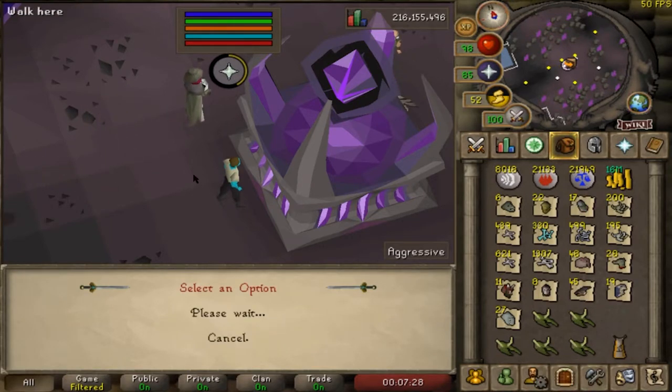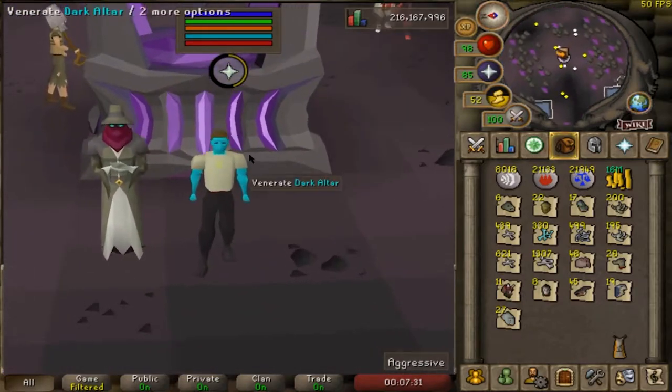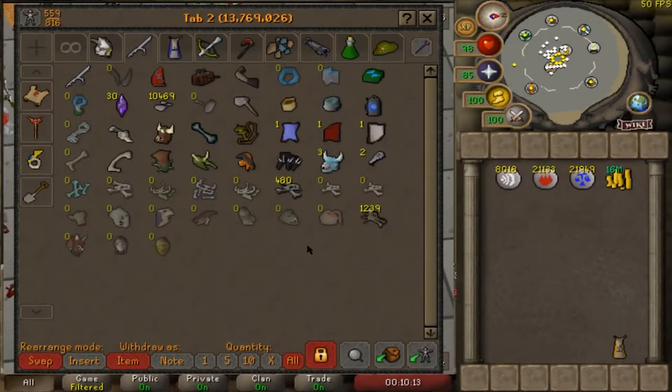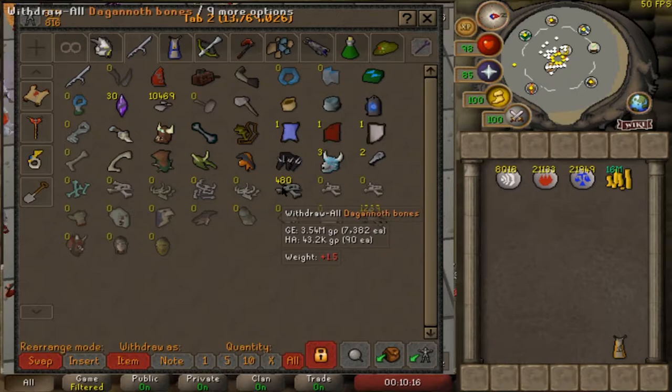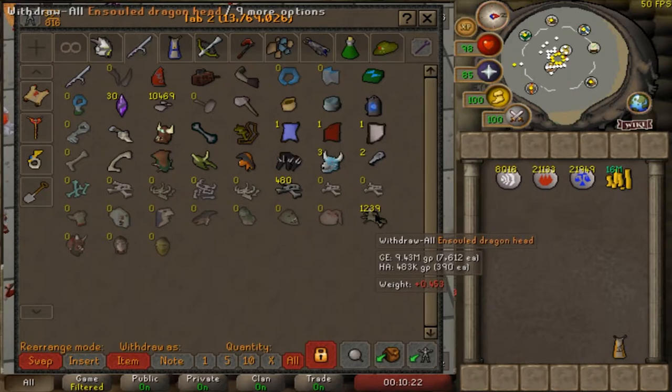Let's go ahead and use this ensouled abyssal head - that's 2,500 XP - and then we're going to use these 5 and get 12.5k, so we got 15k there. Now we can start with the ensouled dragons. The only bones I'm going to keep are the Dagannoth bones, because for AFK prayer I'd just use those on the gilded altar.